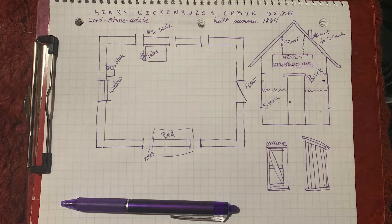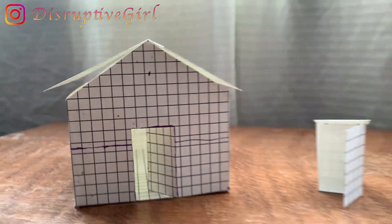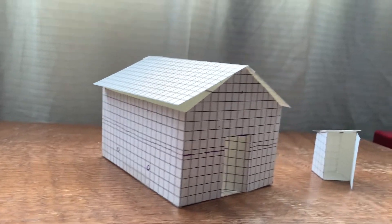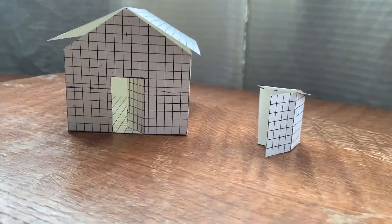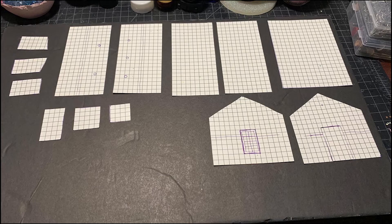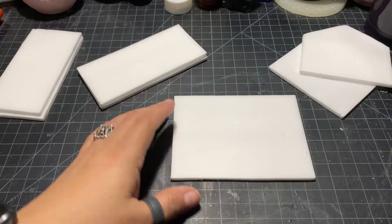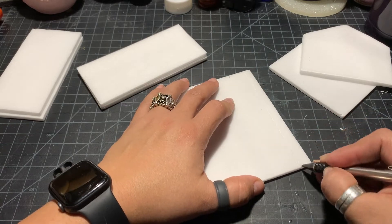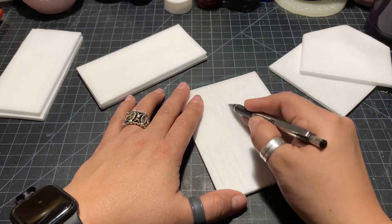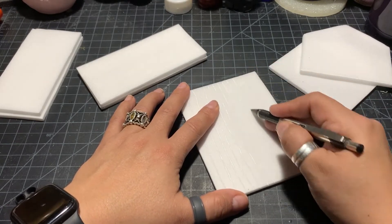Hello, Regan here, and welcome to part one of my Vulture Mine adventure. I made a quick mock-up using cardstock — it's all in one-quarter scale, which is like 1:48 scale. I figured it was easiest because it's the size of graph paper I had handy to make the mock-up. I got started with just the cabin first.